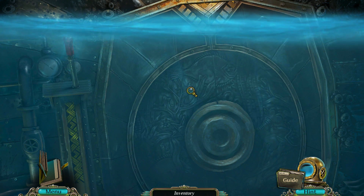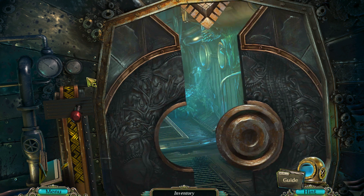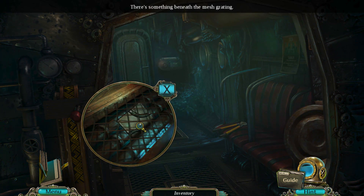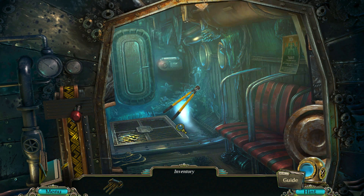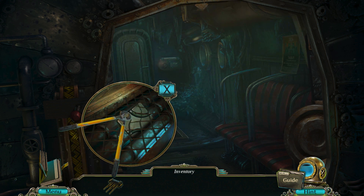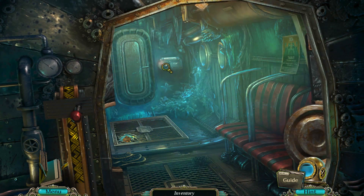Looks a bit submerged at the moment, full of water. That seems different from the play store — there's a lot of water, which is good. There's something beneath the mesh grate. It's kind of wet. Look, we've got a crowbar. Of course it's not a crowbar, is it? It's a chisel.